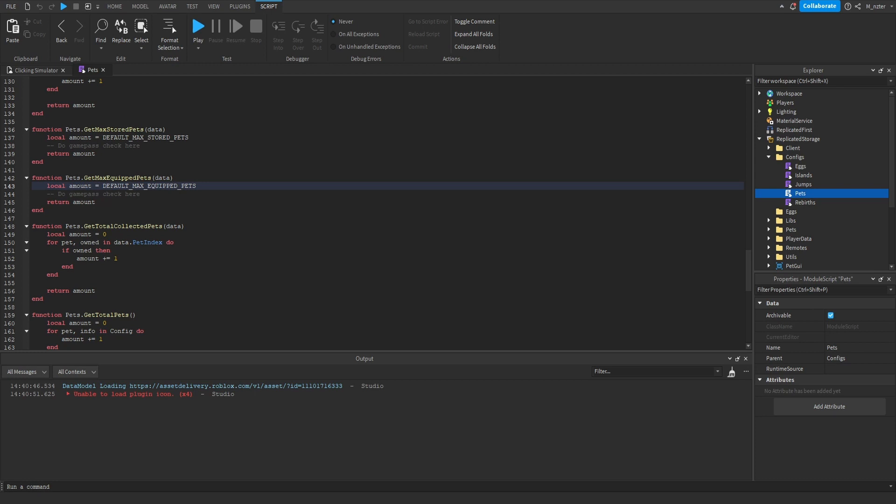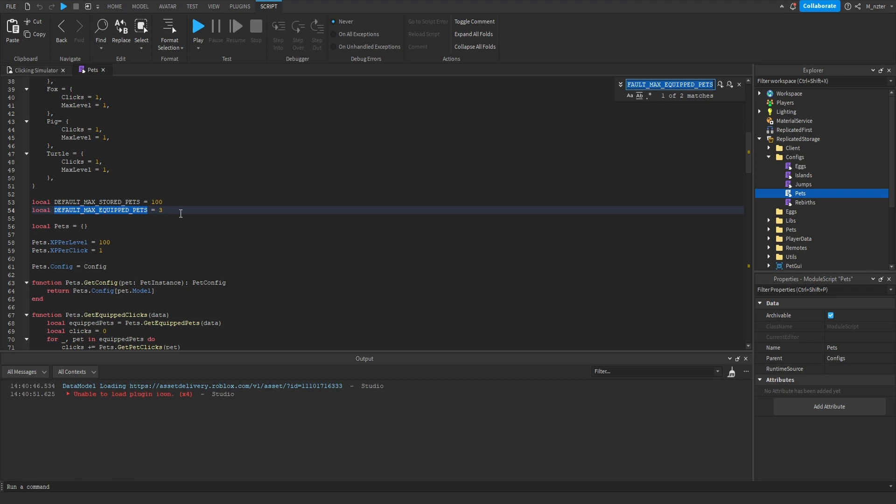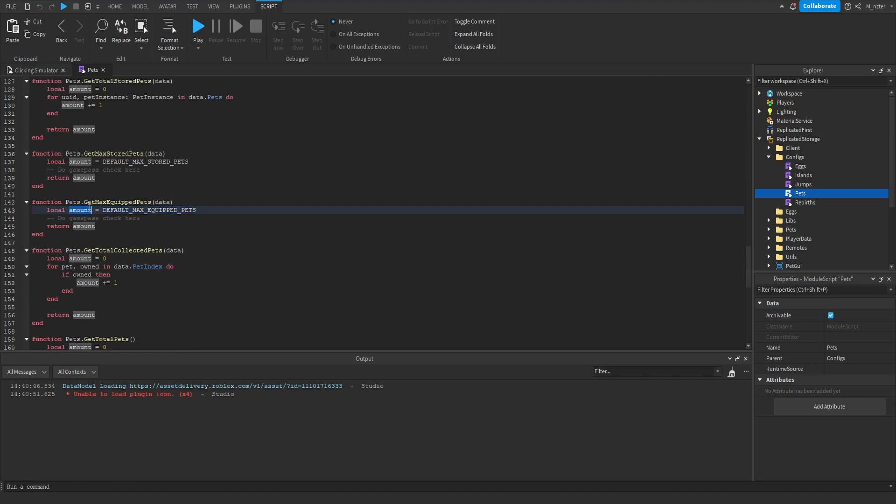Currently, how we're calculating this number — we're not actually doing any math. We have this default max equipped pets variable set towards the top of our script, which is just set to three. Inside of this function, all we do is create a variable, set it to that number, and then return that variable at the end. So there's no math being done here and the number isn't changing at all.